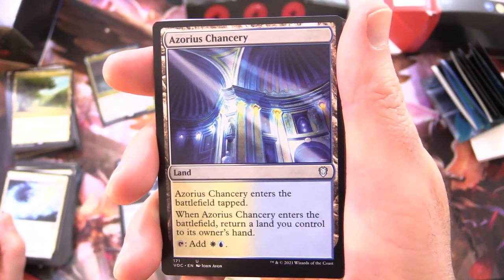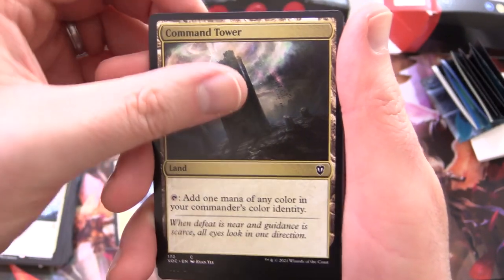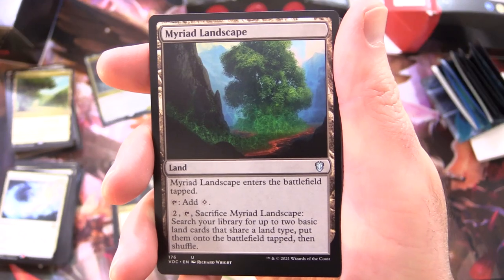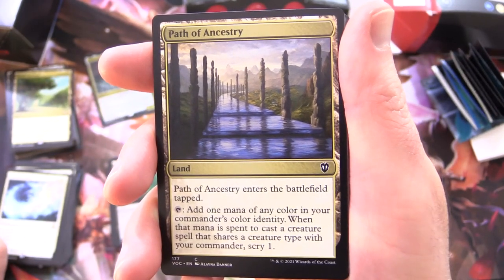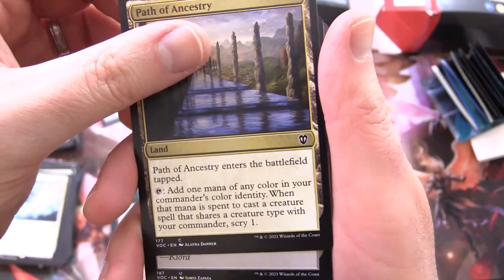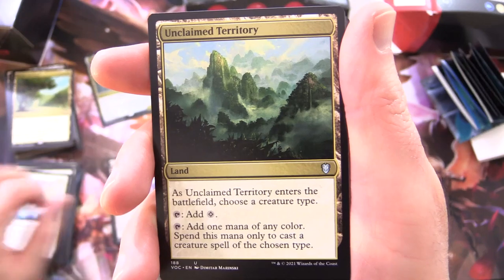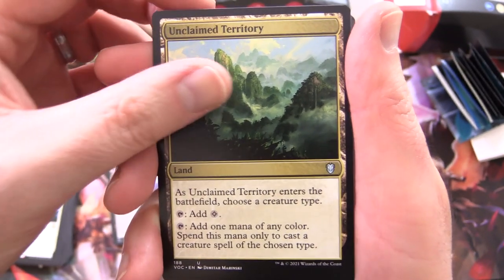Azorius Chancery - Land, enters tapped, return a land you control to its owner's hand, tap for white and blue. Command Tower - tap to add 1 mana of any colour in your Commander's colour identity. Myriad Landscape - enters tapped; for 2, tap, sack it, search your library for up to 2 basic land cards that share a land type, put them onto the battlefield tapped, then shuffle. Path of Ancestry - enters tapped, tap to add 1 mana of any colour in your Commander's colour identity; when that mana is spent to cast a creature spell sharing a type with your Commander, Scry 1 - so we'll want to cast Spirits or Soldiers. Temple of the False God - tap to add 2 colourless, activate only if you control 5 or more lands. Unclaimed Territory - choose a creature type, tap for colourless, or tap to add 1 mana of any colour to cast a creature spell of the chosen type.